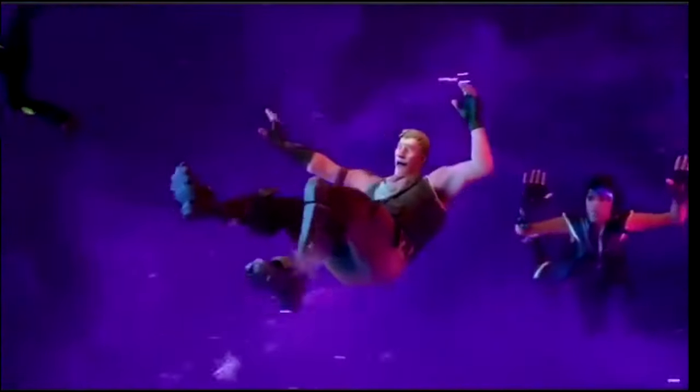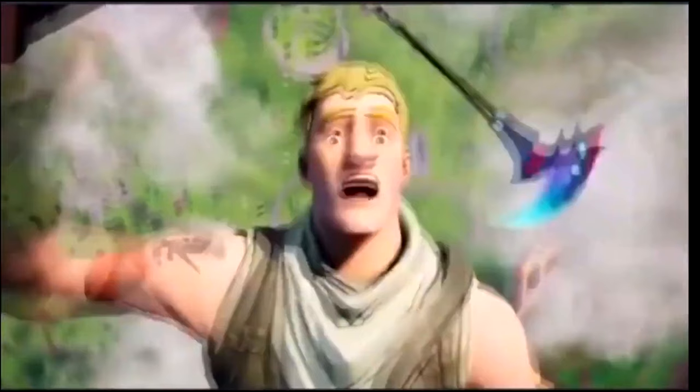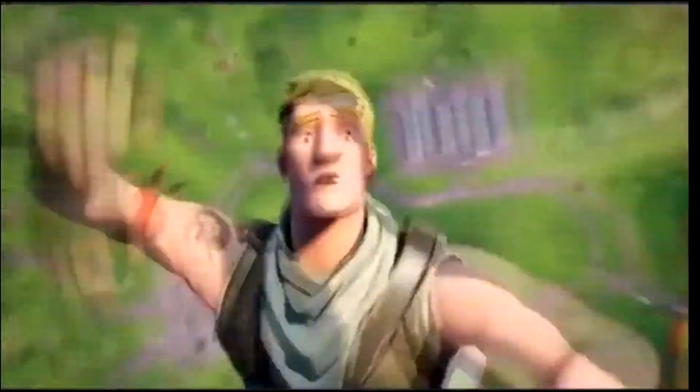It looks like there's a new green variant to the Dark Voyager skin. If you look at the map while he's flying, you can see Salty Springs. You see Dusty Depots is back. You can still see there's a little bit of lava on the map near where the volcano was. And you can actually see, just for like one frame, factories are back.